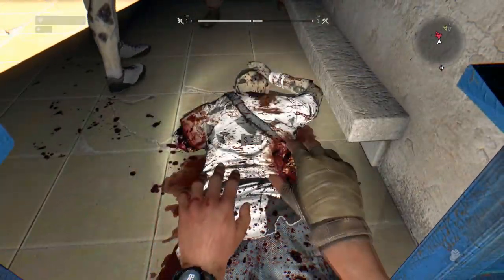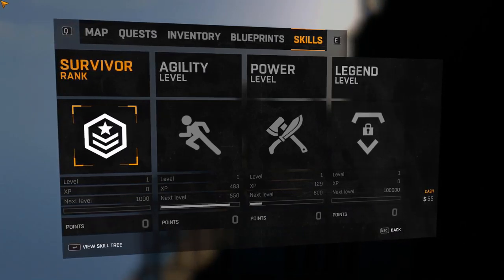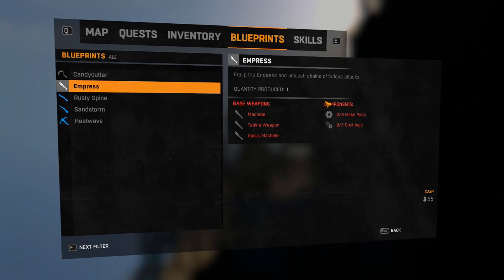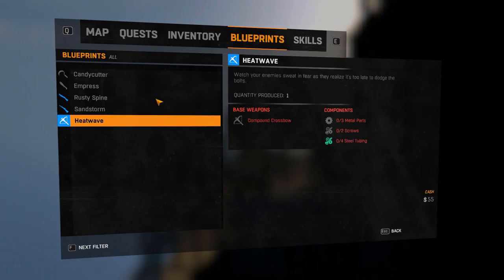I got some scrap and some other items. When you get enough supply you can build things — you can see some items have more requirements. So once you get those materials from zombies, you can craft those things.